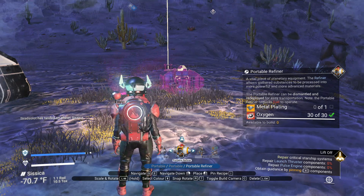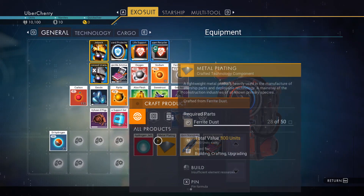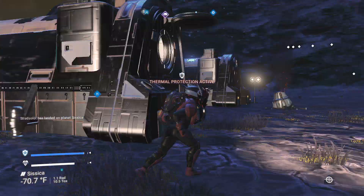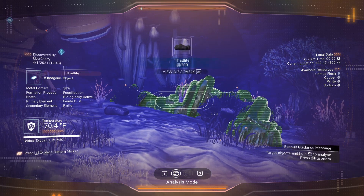Component: Metal Plating required for Portable Refiner. Ferrite Dust required for Component Metal Plating. Mineral scanned.